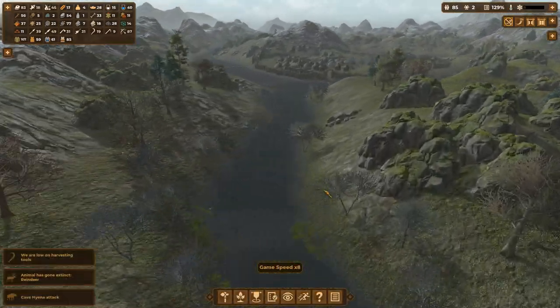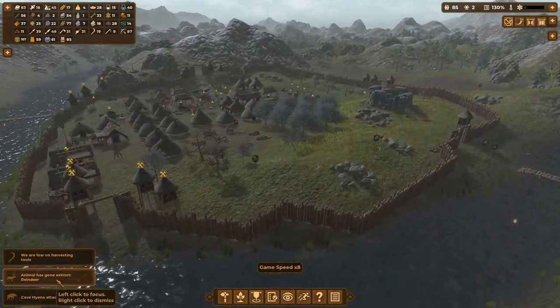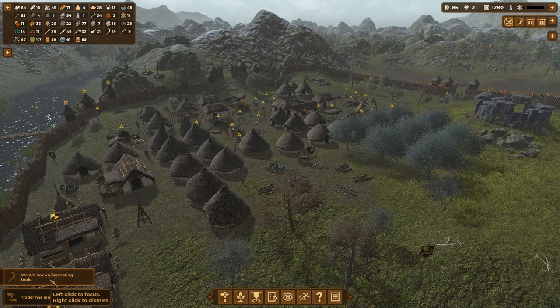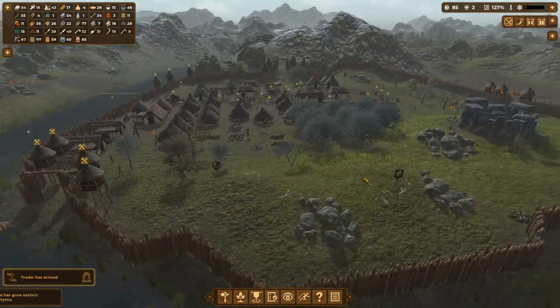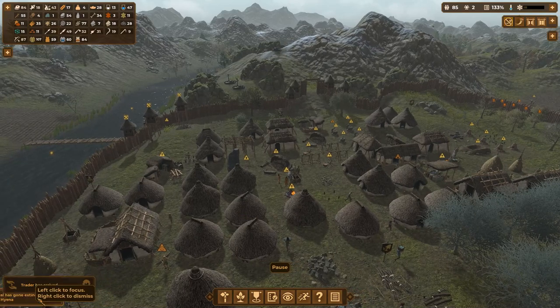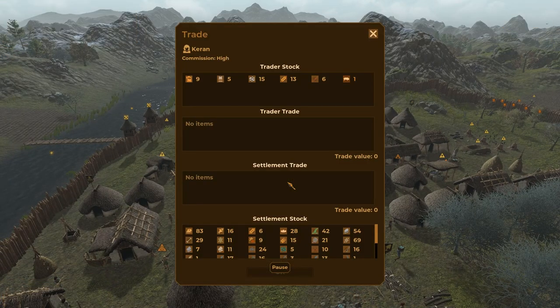Some more animals are going extinct. Cave lions and cave bears have gone extinct. So have reindeer. Now, I'm no zoologist, but there go the cave hyenas too. I am fairly confident that reindeer still exist. Maybe not in that specific format, but they're definitely around, so don't tell me they're not.